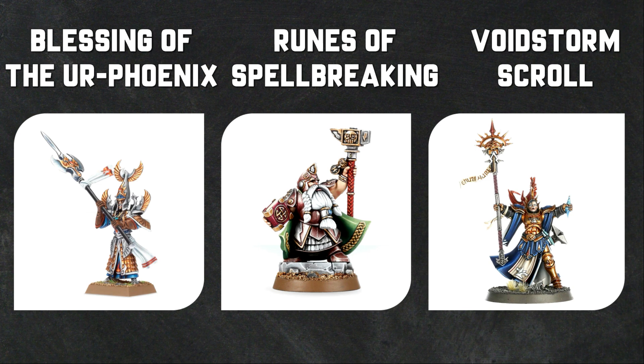The Nomad Prince will subtract one from casting, dispelling and unbinding for a hero within 16 inches, so if your Nomad Prince is close to an enemy wizard it will cause that subtraction. Longbeards, a Dispossessed unit, can grumble and attempt to dispel an Endless Spell. The Lord Arcanum on foot - one of your Stormcast choices - can allow you to move an Endless Spell an additional D6 for a command point. So should a Predatory Endless Spell like Geminids be coming your way, you could move it closer to the enemy.